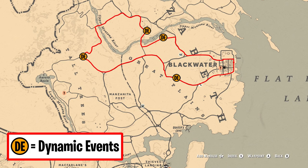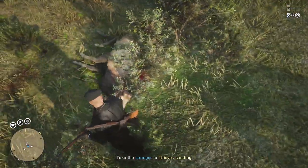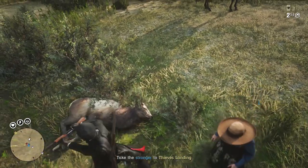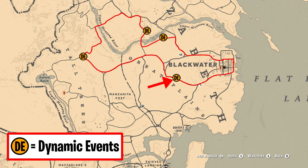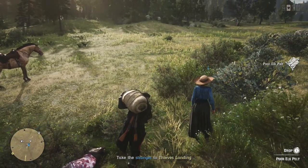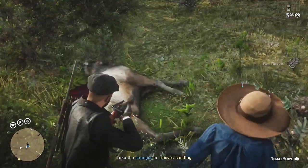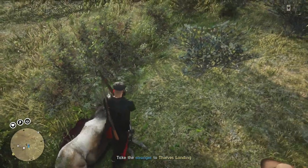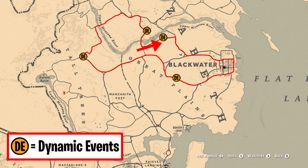As soon as you get to Blackwater, start going down this route. I did a route before in Blackwater but it turns out some of these points are not as reliable as others — there are days where I haven't managed to get a dynamic event at those locations. What you want to do is head to this one first. This is probably the best: most of the time you'll have a woman just sitting on the floor, and when you go over to interact with her there's a 50/50 chance she'll either ambush you or she'll jump on the back of your horse for the dynamic event.